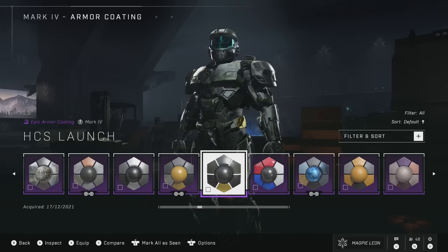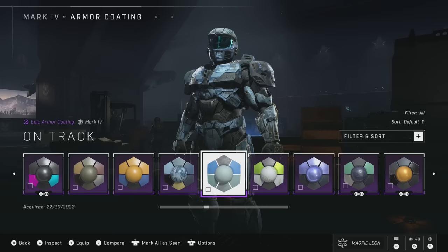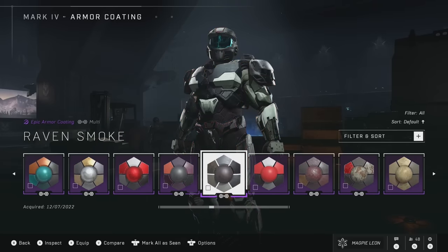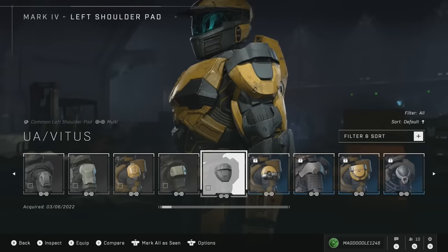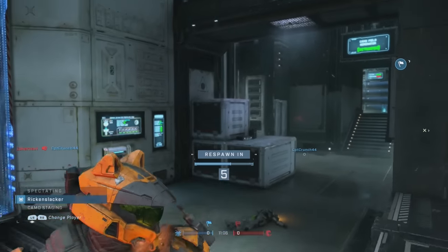Since the Mark VII has the most coatings, this is pretty cool. It means most of the promo ones, such as Deathly Poison or the OPI Nail Polish coating, will work on this armor. And thanks to additions like cross-core helmets and cross-core shoulders, if you are a new player, by default you now have nine different helmets and seven different sets of shoulders right out of the gate. So the customization is the best it has ever been.